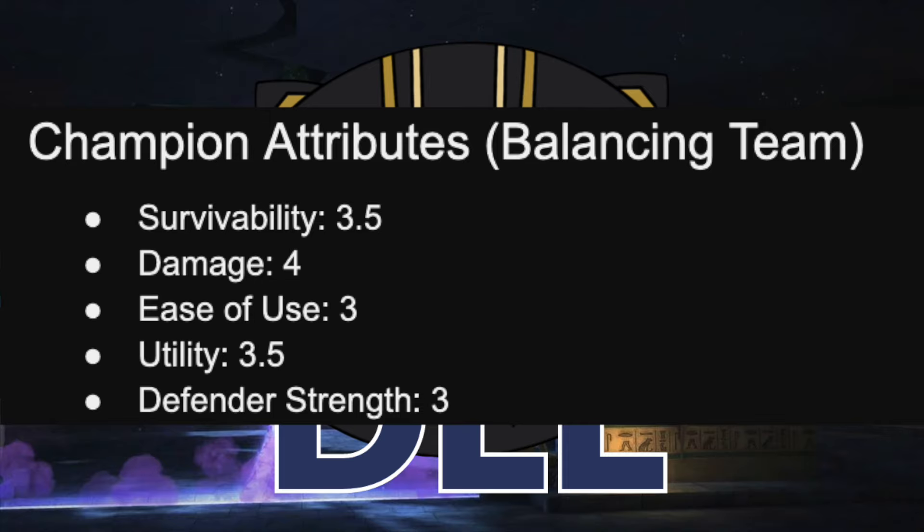Ease of use 3. There are some things to manage and juggle in this kit. She is a symbiote, and so she shares some of that with Venom and Carnage in particular, where things kind of rotate around and you need to chase certain kinds of utility. But it's not that hard. And she does intentionally line up pretty well once you understand her to just kind of go special one, special two, and then the opponent goes boom. So middle of the road, pretty fair.